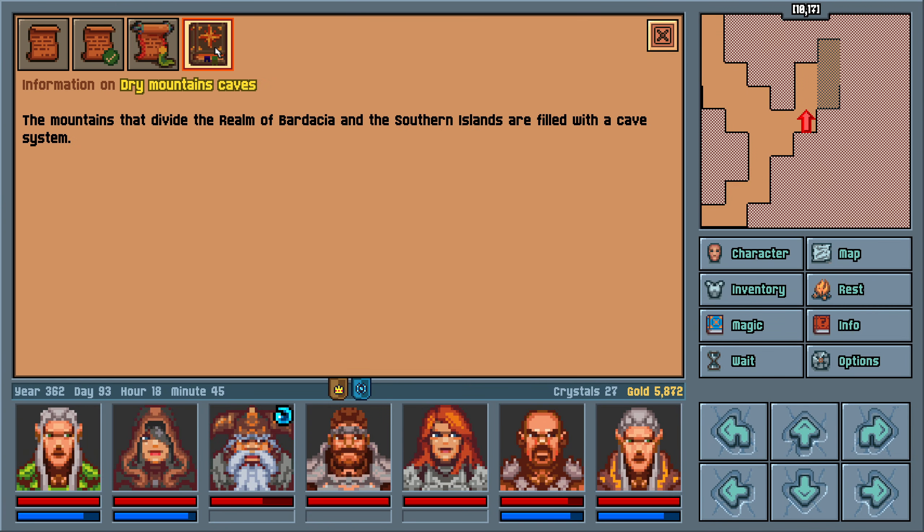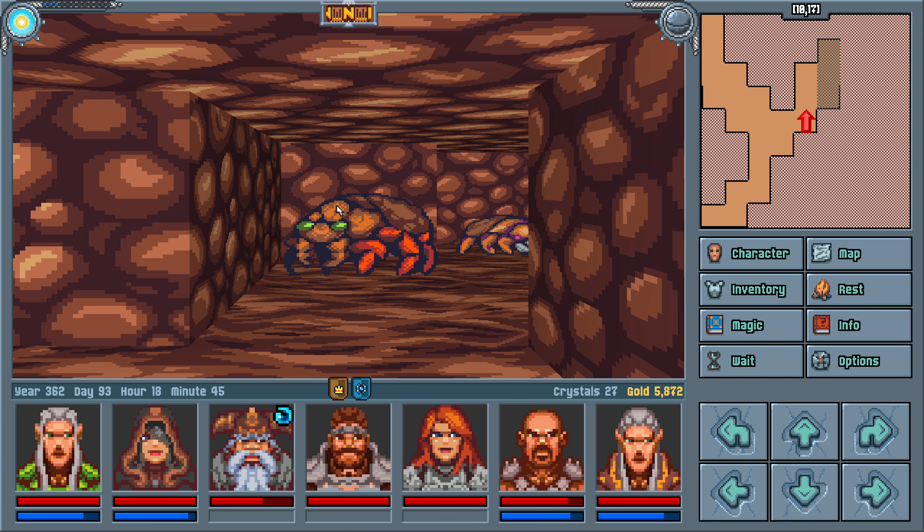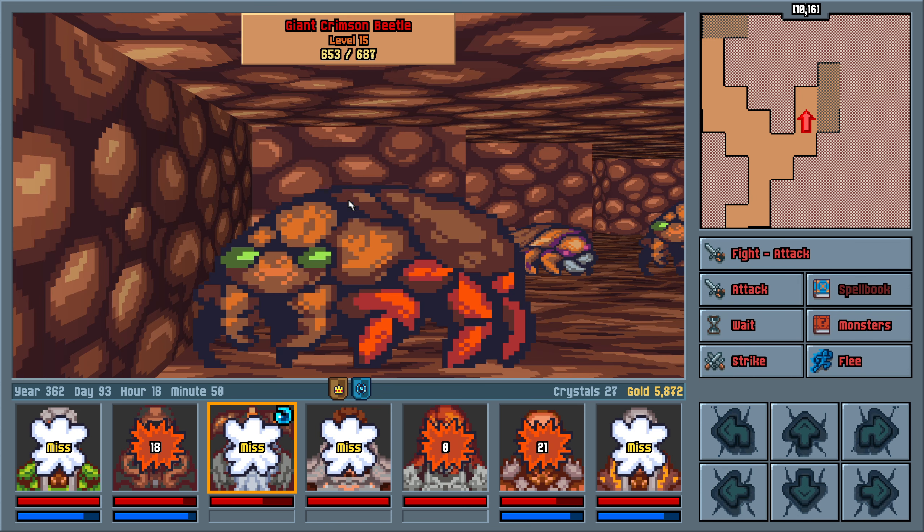I also discovered that there's a little information thing on every area of the game. It's like — god, what were they called in Might and Magic 3? Like Korax notes or whatever. Every area you'd go into, you'd have a little spade of text about them. I love it.